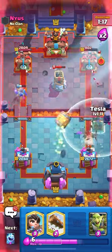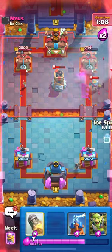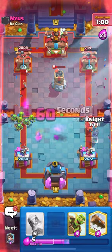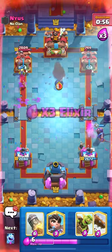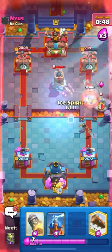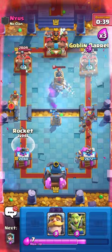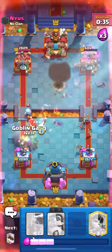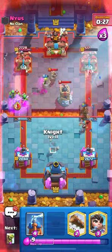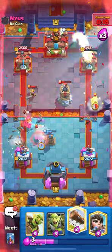I'm going to start stacking princesses in the back now. I'm going to tesla on the side and goblin gang up top for the musketeer. I'm going to play my evolved knight down low — he has to defend because I have an evolved knight protecting my princess. I'm going to barrel in the back so he can't log both front and back and kill my barrel and princess. I now have two towers at low health. I'm tesla-ing the middle to predict the musk and logging out. He plays his bomb tower so I just need a rocket to win.